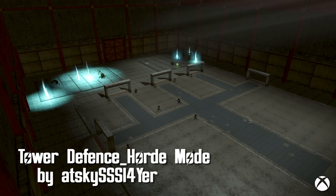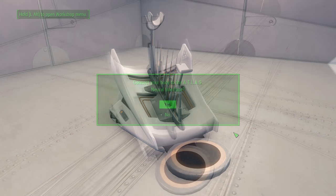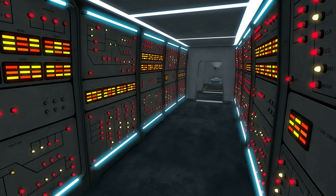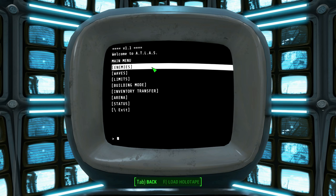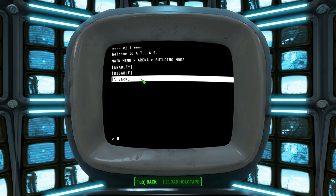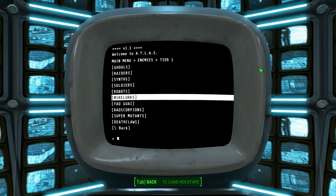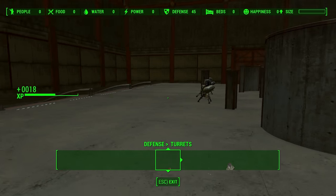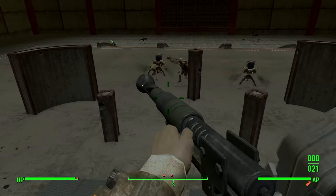Tower Defense Horde Mode by AtSkyslayer. This is a really creative mod that allows you to battle waves of enemies in currently two different arenas. To start, build the Atlas Neural Interface under Special and then plug into the matrix. Inside you'll find a bed to rest in case you have survival mode on. There's also a hallway which leads to the simulation settings computer, where you can set what arena to fight in, what enemies will appear, and how many will appear. Settings include what wave to start at, building mode enabled or not, and inventory transfer. When you're ready, click load simulation. If you've chosen to allow building, you'll be able to build defenses or other structures with whatever you brought into the simulation.